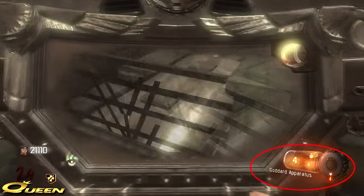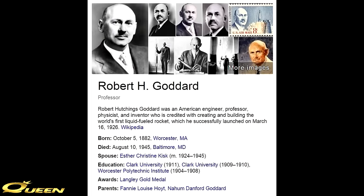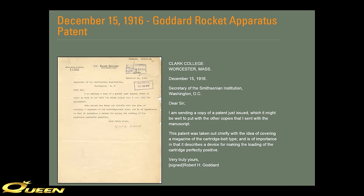The name of this upgraded shield is called the Goddard Apparatus. I think where they're getting that is from Robert H. Goddard, a scientist who was the first to invent the liquid-fueled rocket. There are a lot of patents showing the Goddard apparatus that are actually for rockets. I just thought it was some interesting information to know where stuff is originating from and why Treyarch is naming certain things the way that they are.